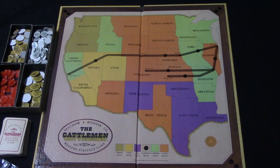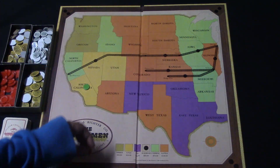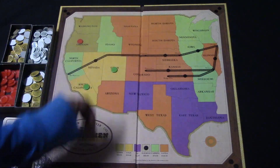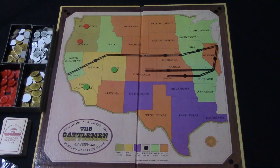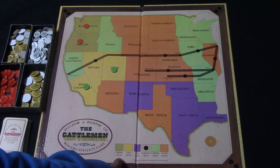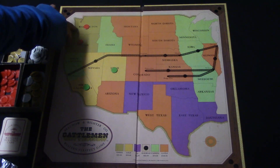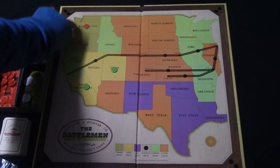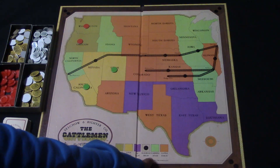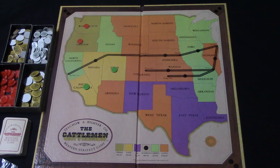I'll set it up for a two-player game. Player one claims South California, I'm the red player so I claim Oregon, then green chooses Utah, and I take Washington. On the bottom of the board there are different color codes along with money values. If any player claims an entire color section, they'll receive extra money on their turn to spend.